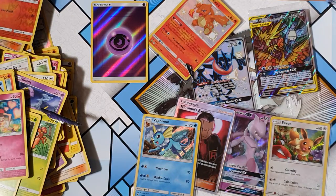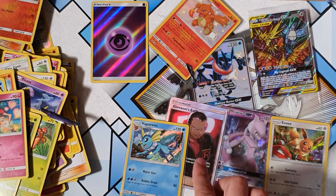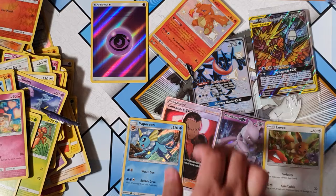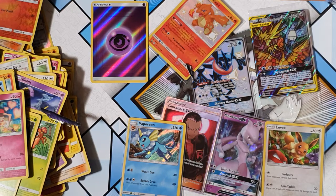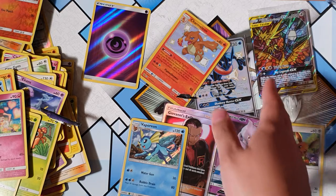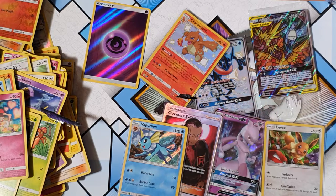So that concludes the pulls for today, man. Look at that line-up. Giovanni's Exile, the Mewtwo — I have a few of those now actually. We got the Greninja Shiny, Charmeleon — welcome to the club, man. And we've got the Eevee and the Porcelain Tag Team crew. Once again guys, thank you for watching. Like, subscribe, comment down in the comment section anything and everything about Pokemon. And I'll catch you guys on the flip side. Peace.